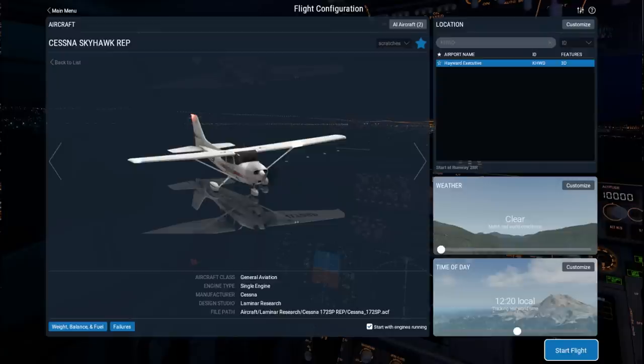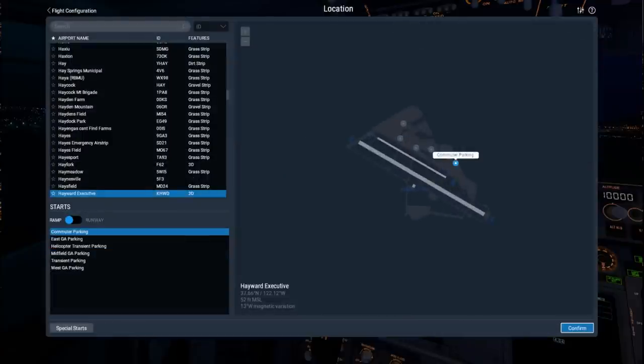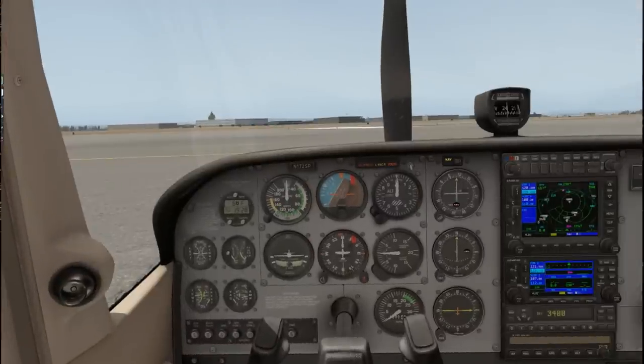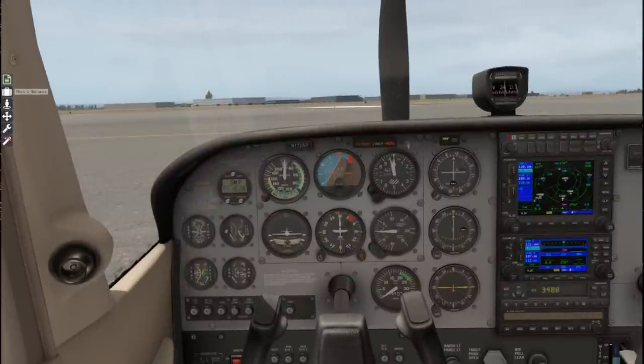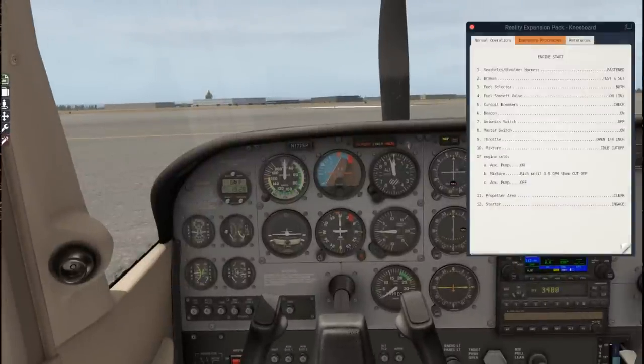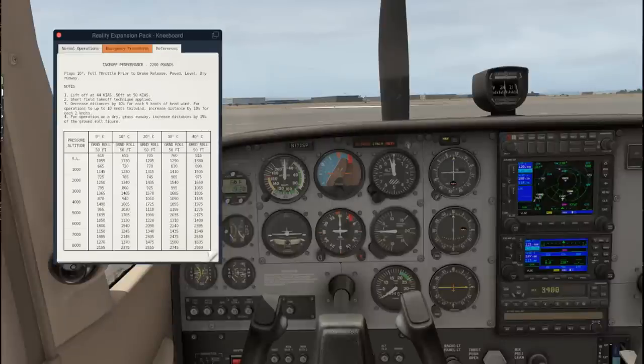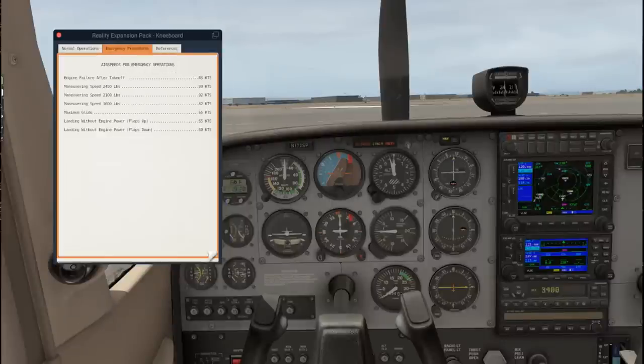Hayward Executive - everything seems to be a go. Let's not start with engines running; that's going to be part of the fun of it. We should taxi and everything, so let's start at the ramp - East General Aviation parking. We are now in the Cessna Skyhawk and the new REP stuff is sort of tucked over here. We've got a knee board, which is sort of important. We've got reference information - look at all this: emergency procedures, air speeds, engine failure, the whole works. Basically the flight manual.